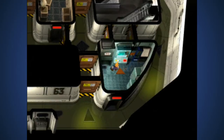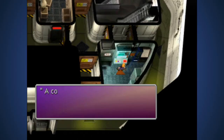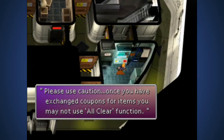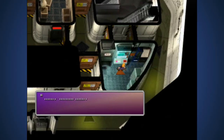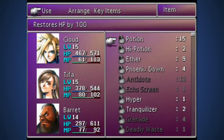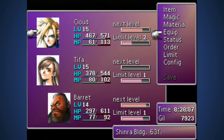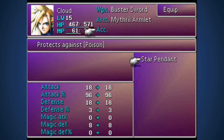The computer will vend out the coupons. Here are the items you can have: a Star Pendant, four slots, and an All Materia. Exchange complete - Star Pendant, four slot, All Materia. The Star Pendant protects against poison - those are actual equipment pieces, except for the materia obviously.